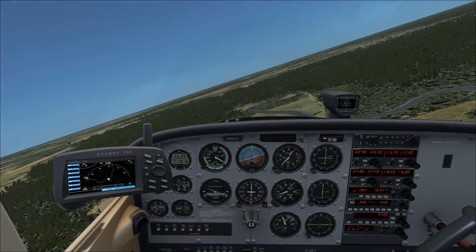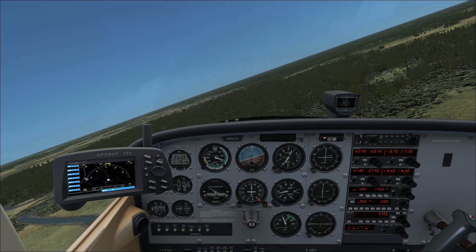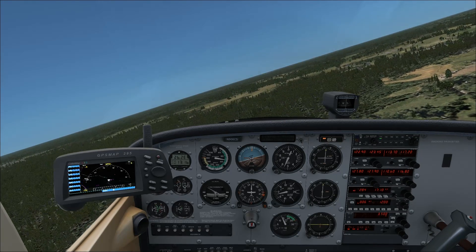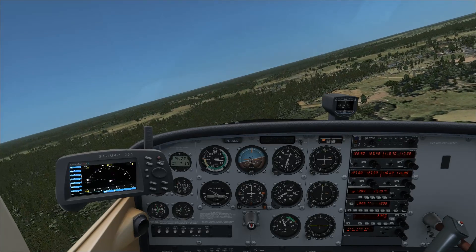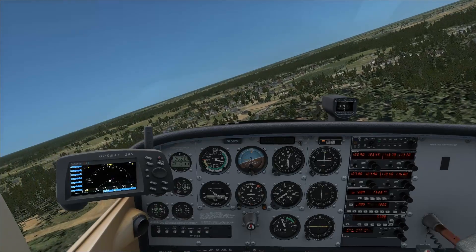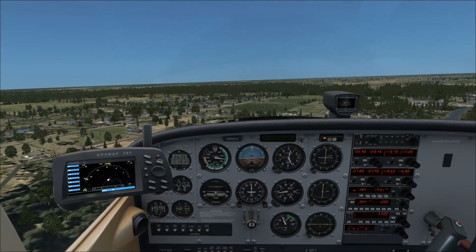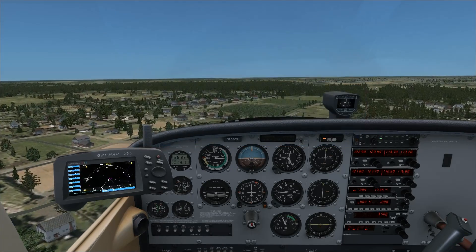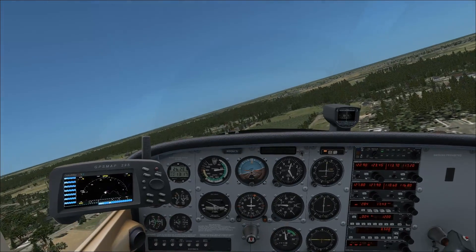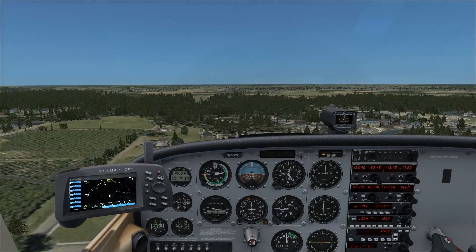We'll turn base now. As we turn base, start slowing her down to 70 knots — maintain power and use pitch for your airspeed. I'm going to swing right past base because I was close to the runway on downwind. Going for 70 knots here. Give us some power because we're getting low. Now I'm going to go to 65 knots, but you need to be at 62 knots for your short field approach — I'm using 65 right now because I'm still a little low.